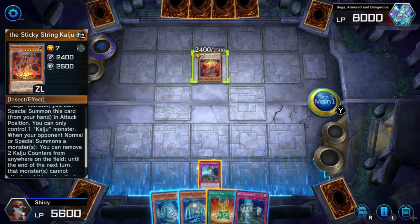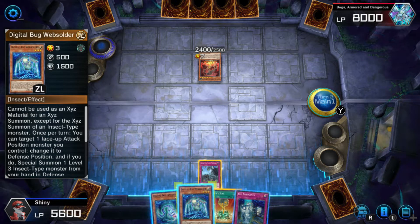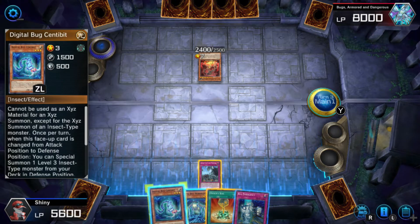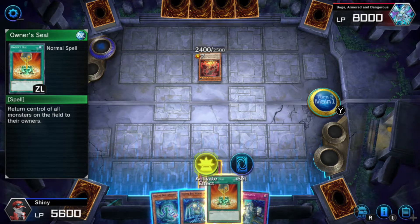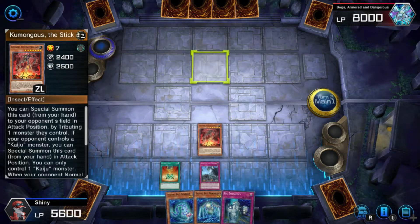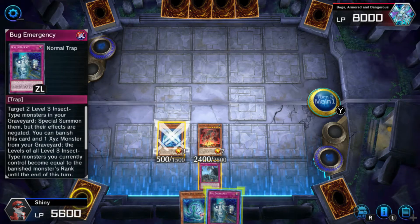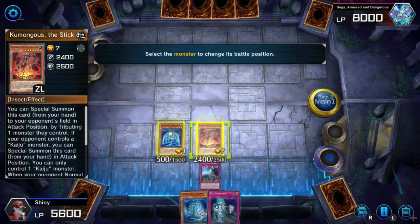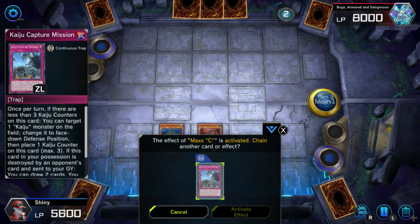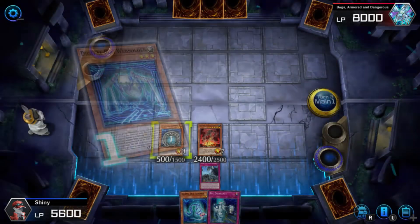When you normal or special summon, you can move two Kaiju to anyone on the field. So what I can do — target one face-up attack position monster you control, change to defense position, and if you do, special summon one level-3 insect monster from your hand in defense position. We're going to activate this card. I'm going to say no to that. Camongous is coming back. Then we're going to summon this and activate the effect. Change your... oh my god. Maxi! That is interesting — you're chaining Maxi to that?